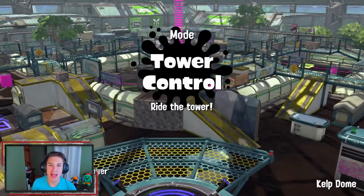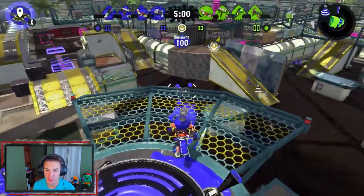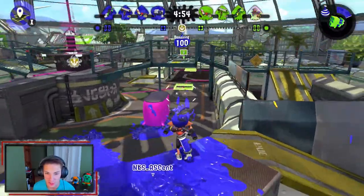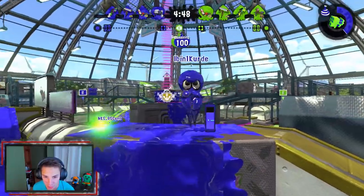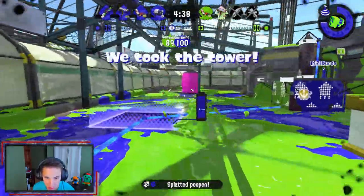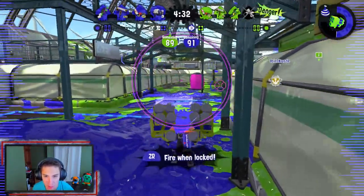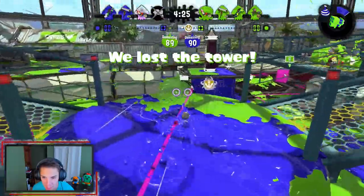Hopping into another match - got the second map, Kelp Dome. This map is awesome, very condensed and hectic. You can get to the tower in like two seconds - it's literally right there, you just fall down and get it. Lots going on here, a bunch of different paths, you can roll up top. Starting off throwing some bombs - he has a booyah bomb, not sure where he's throwing it. Going through the railings - got a kill, got two of them! Waiting, holding these tenties - wanted two more people so we can hit three instead of one.